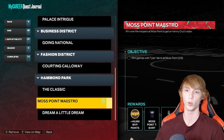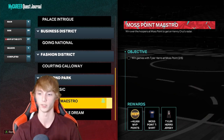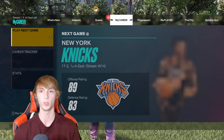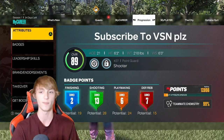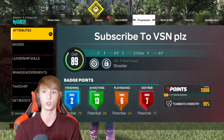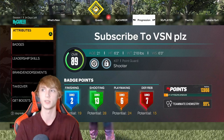Once you guys get the Moss Points Maestro quest right here, you can eventually get this right here, and it tells you guys to play a couple games with Tyler Hero at Moss Point. What this really is, is just park games but it's with the computer. So it's really easy to get some badges super quick. I've been focusing on shooting a lot, so I have 13 shooting badges. If you guys do this all in like 30 minutes, you guys can get probably about 22,000 badge points in the span of 30 minutes.